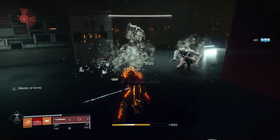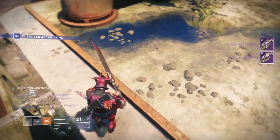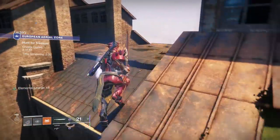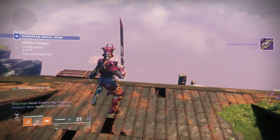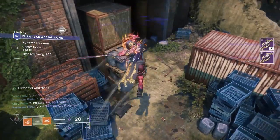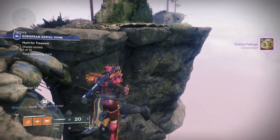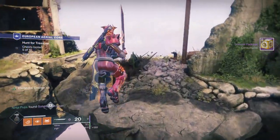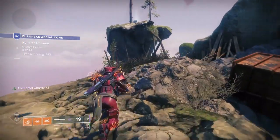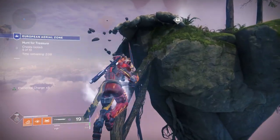If you're going for the 200 arc super kills, simply load up the Whisper mission and head down to the Thrall Pit. Use a masterworked weapon like Huckleberry or Recluse to quickly refill your super. You could also do this at the Shurochi checkpoint, but that involves a lot more resetting and wasting rally banners, so if you're low on shards after the Tribute Hall, stick to the Whisper mission. As for the orbs you need to generate in Strikes, you can load up the Corrupted Strike from the Director and farm orbs in the Blind Well — though keep in mind you won't be making progress towards playlist kills, so finish the playlist strikes part first.